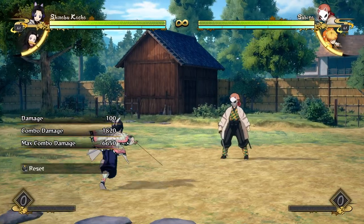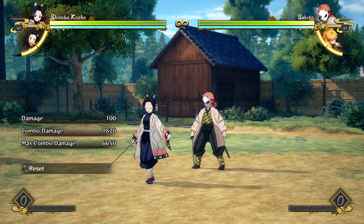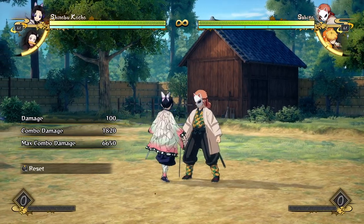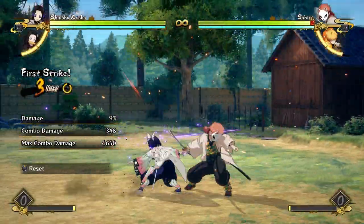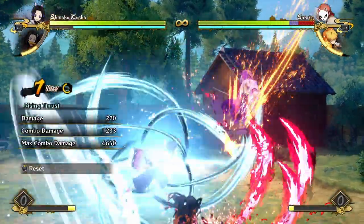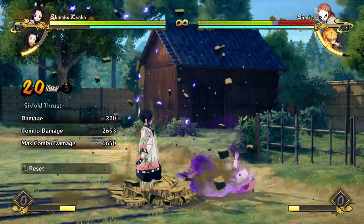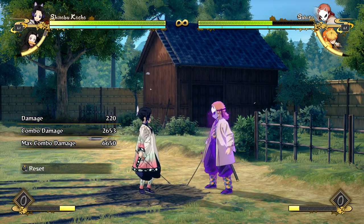If you do want to up the ante a little bit, you can start using supports in your combos. If you're doing advanced support combos, you want to make sure you're canceling into your combo into your poison as soon as possible, because all of her attacks scale her combos like crazy. So you want to hit confirm as soon as you can — do a few attacks, go into poison, go into support. A few attacks, poison, support, and then when you support out, dash up and do an aerial attack string.